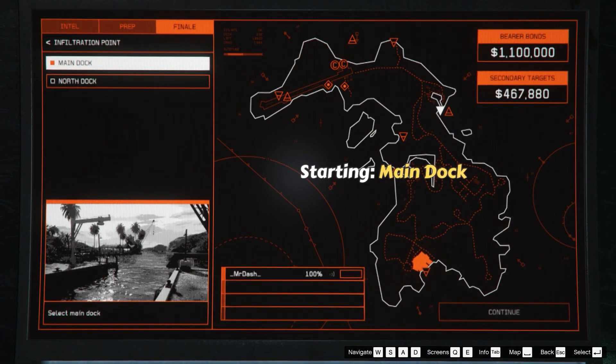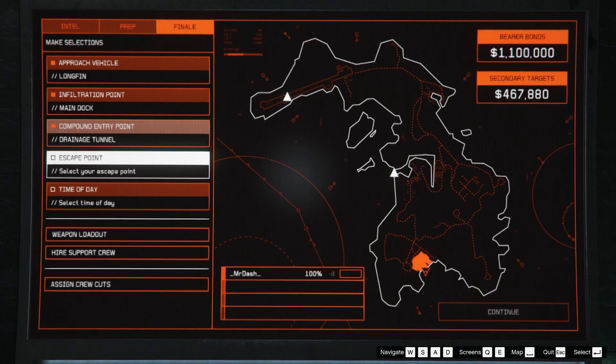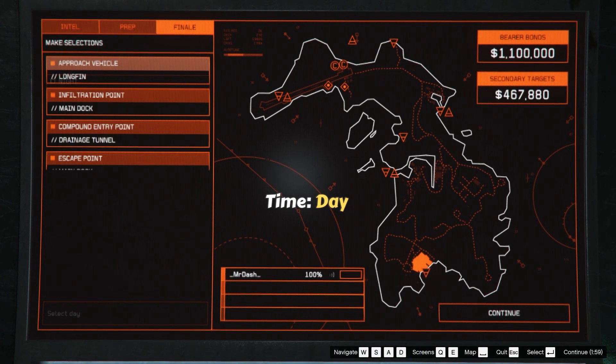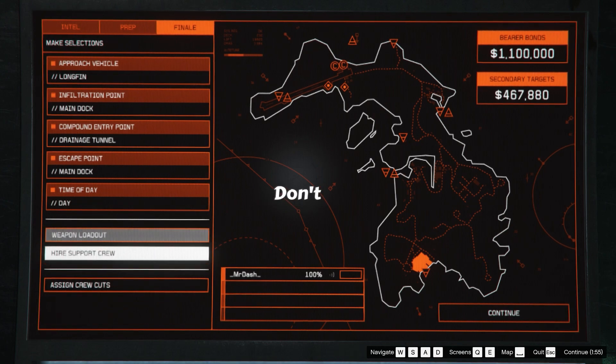The starting point is main dock. The compound entry point is drainage tunnel. The escape point can be anything since it doesn't really matter. The time I am setting is day here, as it will be easier for you guys to see. My loadout is aggressor. Don't forget the suppressors.